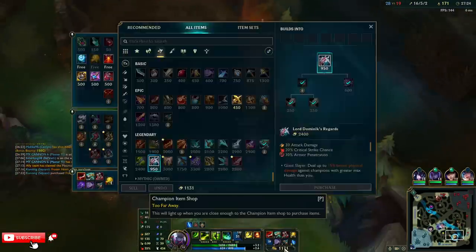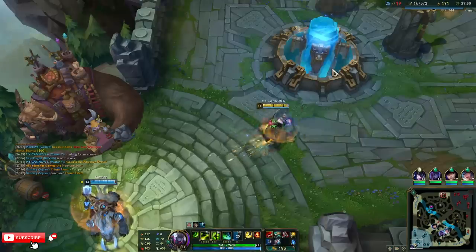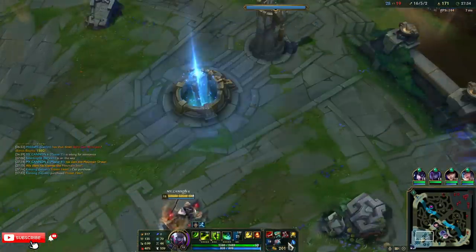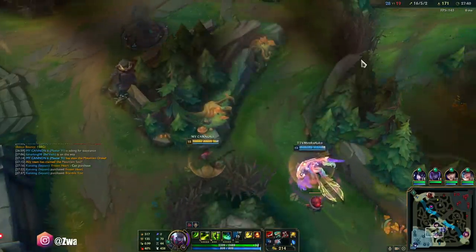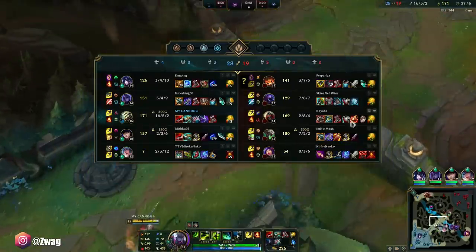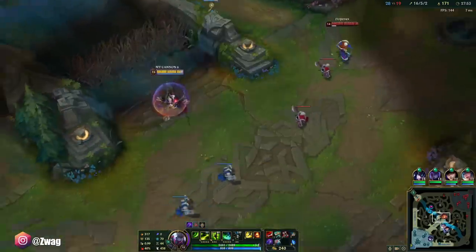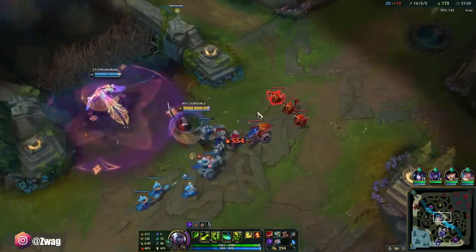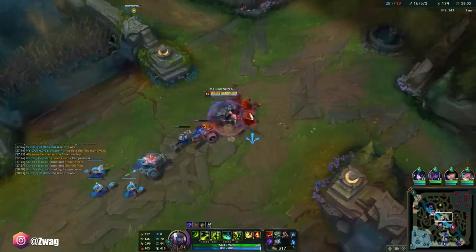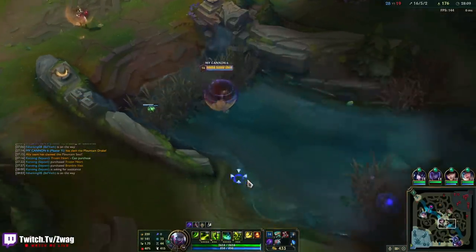This will give me some of the damage I lost back to them stacking armor. Then we go Infinity Edge next to get some big crits. If I were to build Death's Dance, I wouldn't do any damage versus him — he's getting a Frozen Heart too. I'm really not as worried though. If we were full AP, I would be worried because it'd be game over. But AD items are a lot more OP than AP items. I did ban Rammus though — if you're going to play Yi, you should probably ban Rammus.